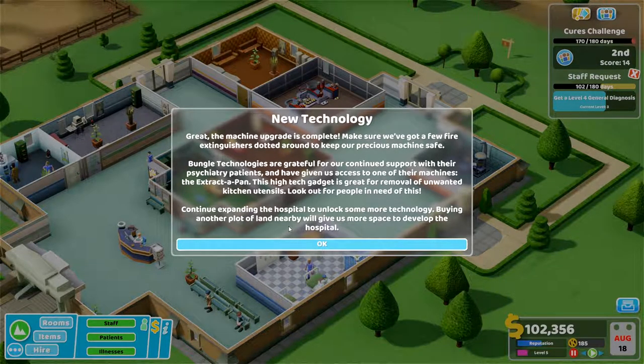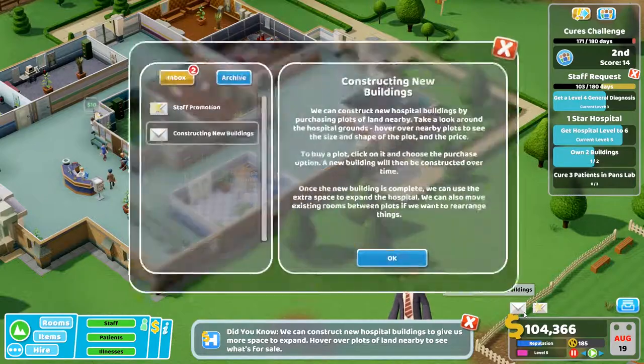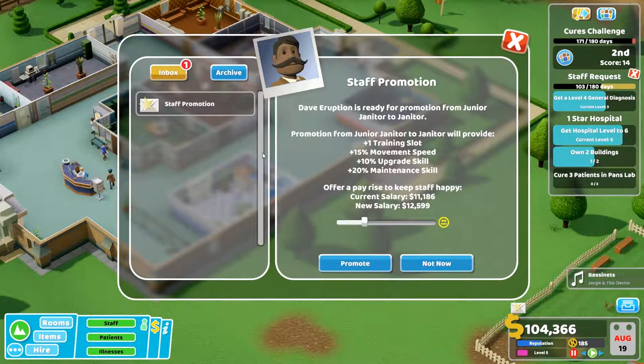Make sure we've got a few fire extinguishers stored around to keep our precious machines safe. Bungle Technologies are grateful for our continued support with their psychiatry patients and have given us access to one of their machines — the extractor pan. This high-tech gadget is great for removal of unwanted kitchen utensils. I already got it — someone already had it. Continue expanding the hospital to unlock some more technology. Buying another plot of land nearby will give us more space to develop the hospital. We can construct new hospital buildings by purchasing plots of land — hover over nearby plots to see the size, shape, and price. That sounds pretty good, that would be helpful.